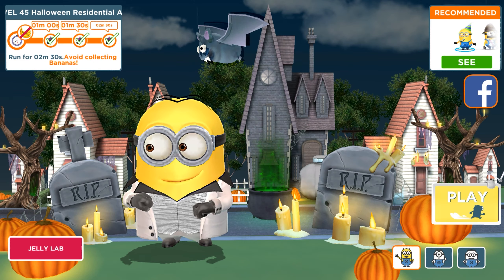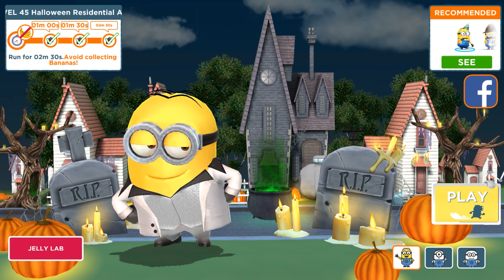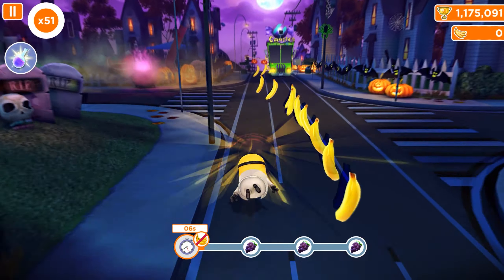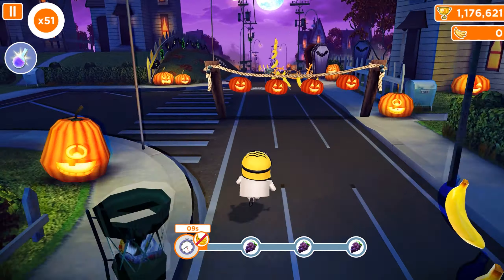Hello and welcome back to All Kind Games. Today we are playing the old version of Minion Rush with our disco minion. You can see this is the Halloween Residential Area, and we have an 'avoid collecting bananas' mission. I'll activate the UFO mega launcher, but we don't need to get the banana - it's gonna be hard. This is the Halloween Residential Area map we didn't have in the new versions for Android and iOS, which instead appeared much earlier in Eduardo's House.